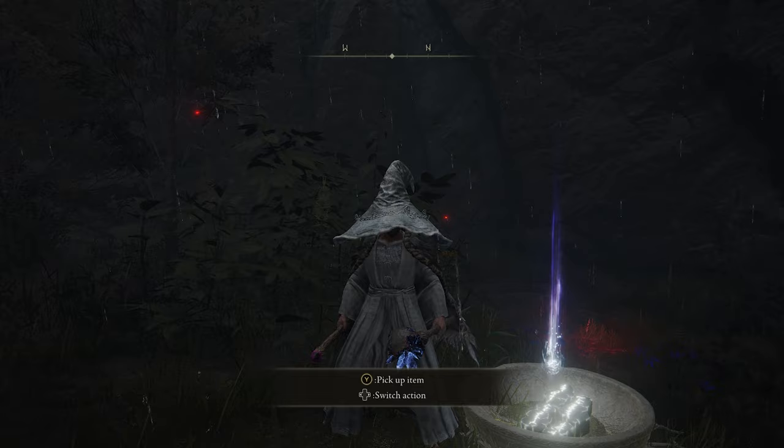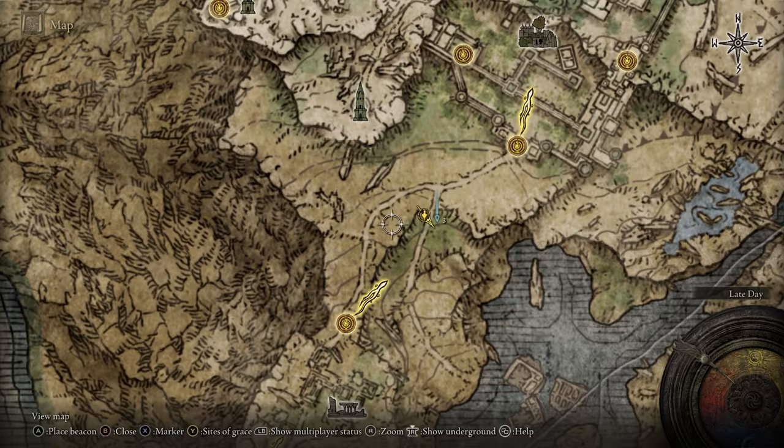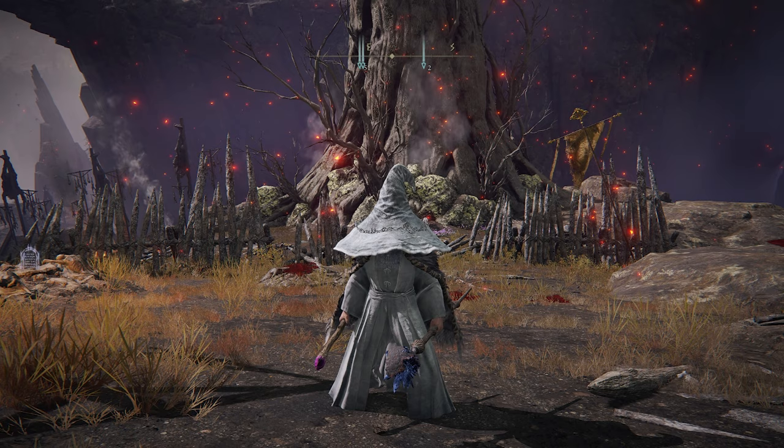Next up we have the Intelligence Knot Crystal Tear. This one increases your Intelligence by 10 for 3 minutes. You'll find this one south of the Carian Manor right here — just head around, then drop down, and go up this way.